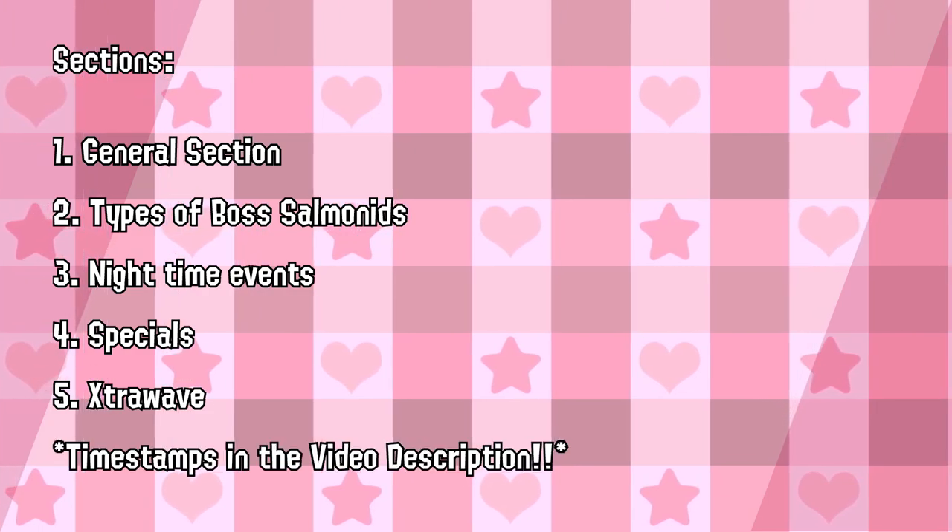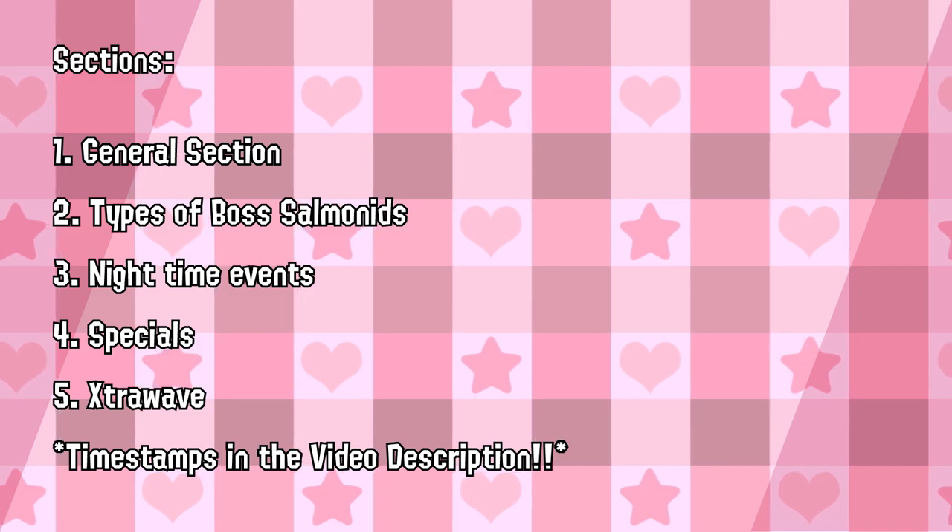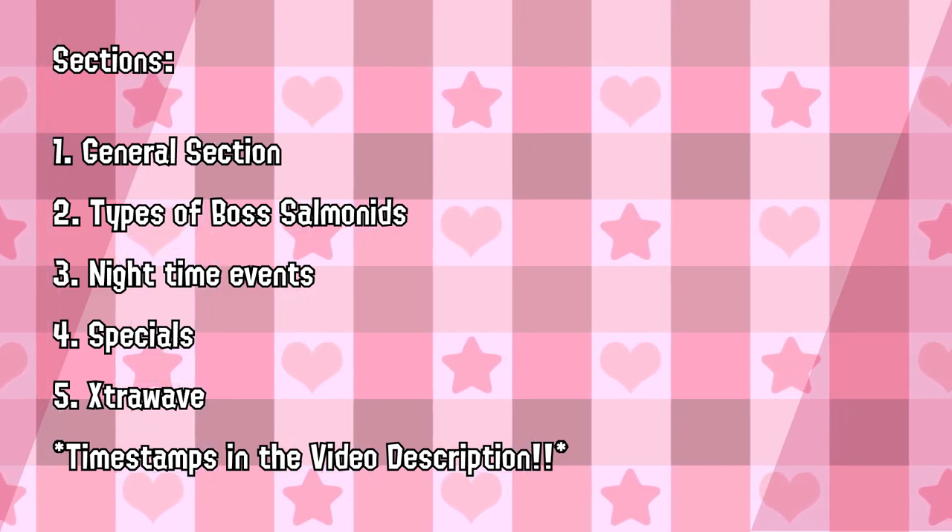This video is divided into a few sections. There's a general introductory section covering objectives, tides, bonuses, weapon sets, and so on. Secondly, I'll go over all the different types of boss salmonids and effective tips to combat them. Thirdly, I'll talk about all the special nighttime events. Fourthly, I'll go over all the specials you can get in Salmon Run. And finally, I'll talk about the extra wave. There are timestamps in the video description to jump to each section, so feel free to use those.